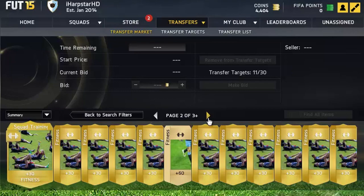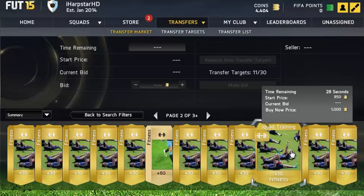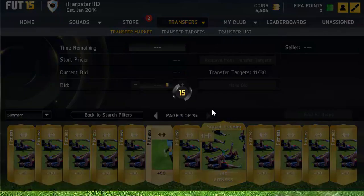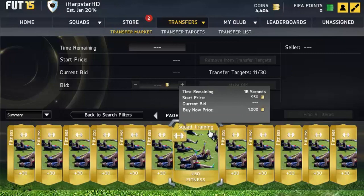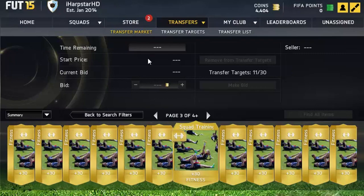This happens every single year. All you guys have got to do is just buy these squad fitness cards for cheap. I don't recommend investing all of your coins on squad fitness cards, because I do think you guys can still make some profit using other methods, which I will show you guys in the future. But this is just an easy method to do, and it's pretty much guaranteed to work. Just buy gold squad fitness cards for 400, 500, 600 coins.